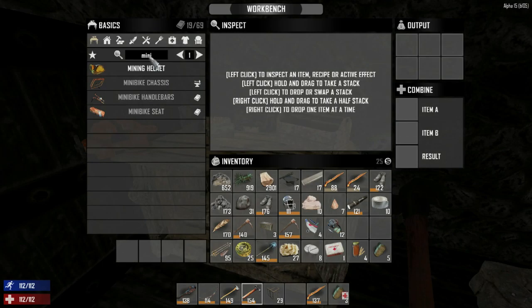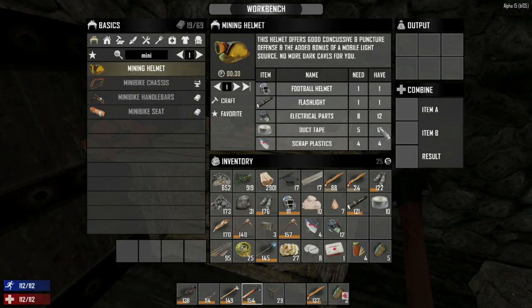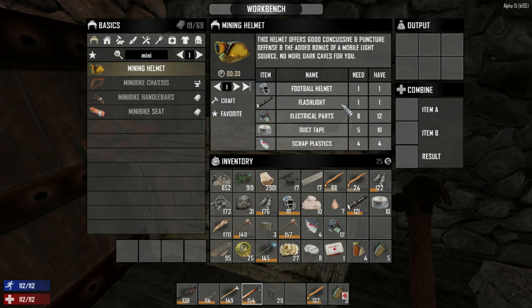I want to make the mini bike as well — now that we have the workbench there's nothing stopping us. The chassis just needs iron and clay, that'll be easy. The handlebars need electrical parts. We'll have to dismantle more tools to get those parts.